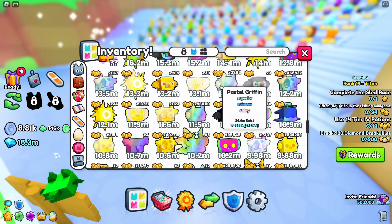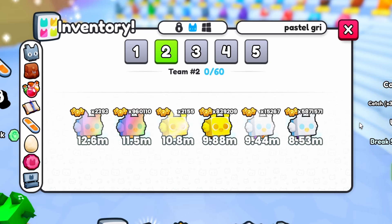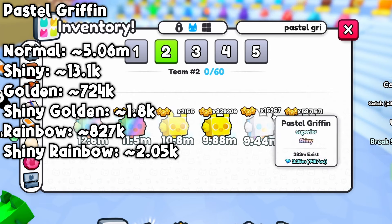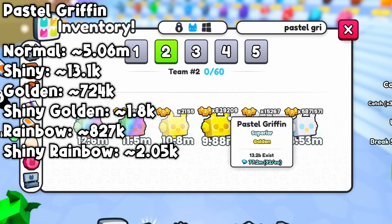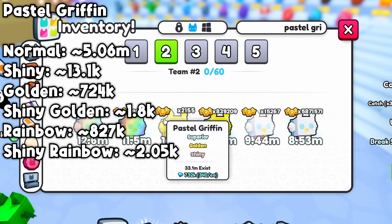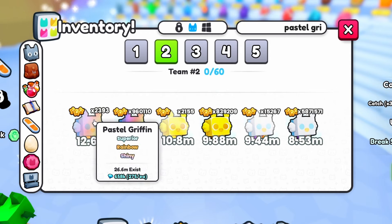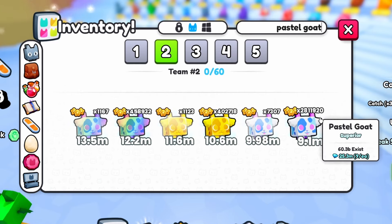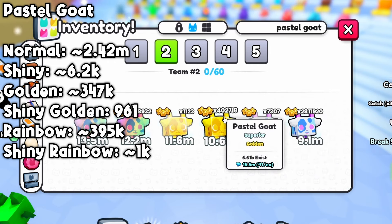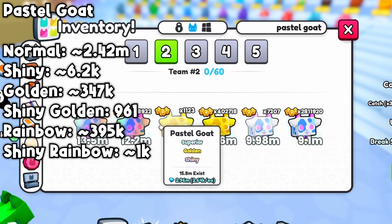Now it's time to see how many of each pet I hatched. Starting with the pastel griffins — I hatched a ton of them: around 5.06 million normal, around 13.1k shiny, around 724k golden, around 1.8k shiny golden, around 827k rainbow, and around 2.05k shiny rainbow. Over half of all pets I hatched are pastel griffins. Now the second most common pet, the pastel goat: around 2.42 million normal, around 6.2k shiny, around 347k golden, 961k shiny golden, 395k rainbow, and around 1k shiny rainbow.